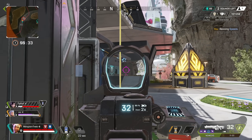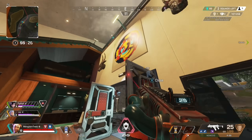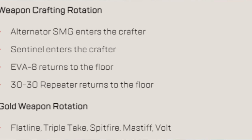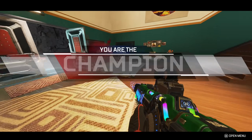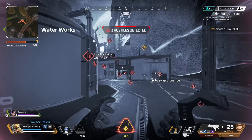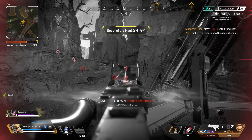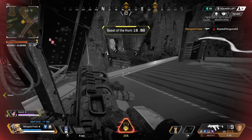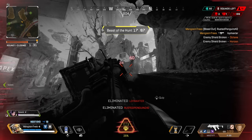For weapon crafting, the Alternator and Sentinel are entering the crafter, so the EVA-8 and 30-30 are returning to floor loot. The gold weapon rotation includes the Flatline, Triple Take, Spitfire, Mastiff, and Vault. Vault loot now has increased chances of gold loot, light mags added to the spawn pool, and improved cargo bot loot — removing small healing items, mobile respawn beacons, white armors, and white backpacks. Gold weapons are removed from purple tier cargo bots but have increased spawn chances in gold tier, so timing that cargo bot well should net a gold weapon.